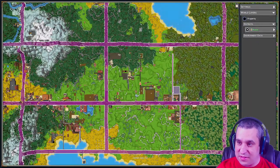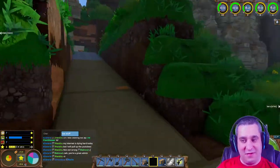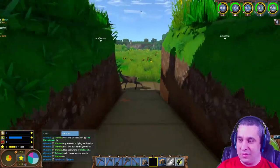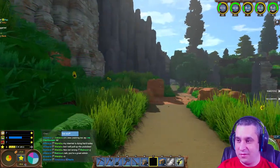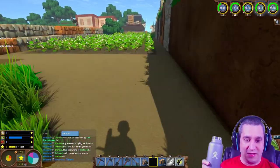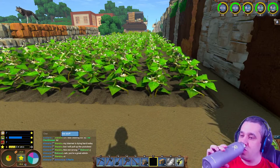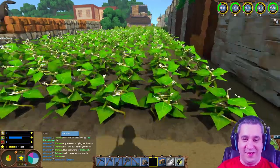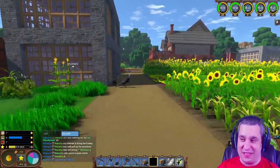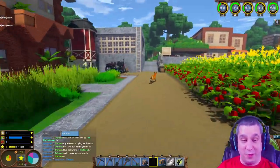Oh, what's over here? This is the back entrance to Ostentatious's place. People using the back entrance - sneaky! You can compromise Kitty - if this gets 300 likes... actually Kitty, if this gets 300 views I'll be happy.